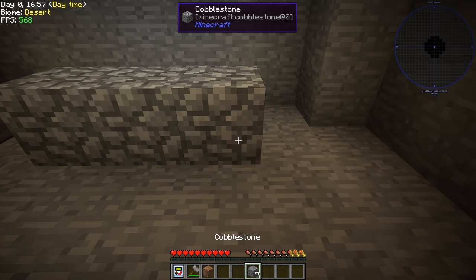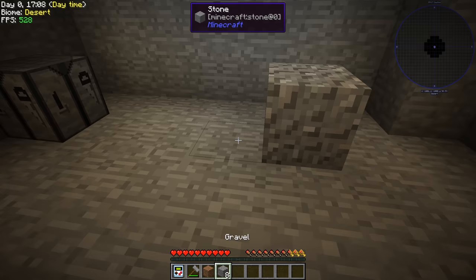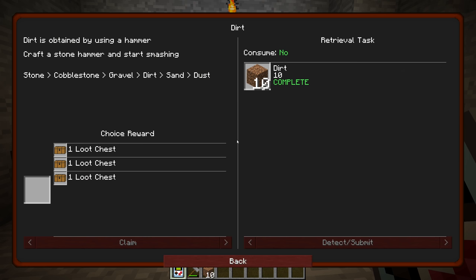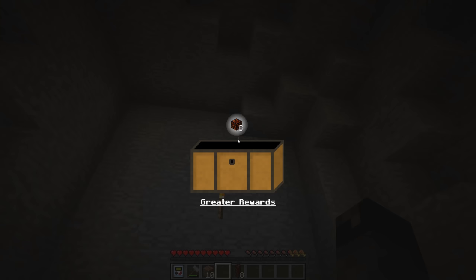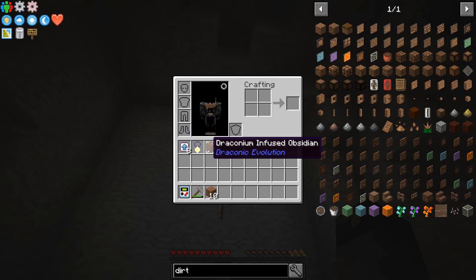It wants us to have a total of 10 dirt, so we need to do all the cobblestone in my inventory. We can vein mine this — there's nine of those, and then vein mine these. There is 10 dirt, that's what we needed for our quest. Very good. Let's do the top loot chest — we get draconium infused obsidian. Not super useful to us right now, but it said it was a greater reward so I like it.